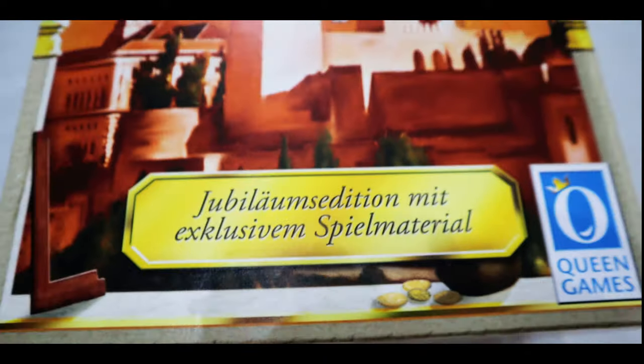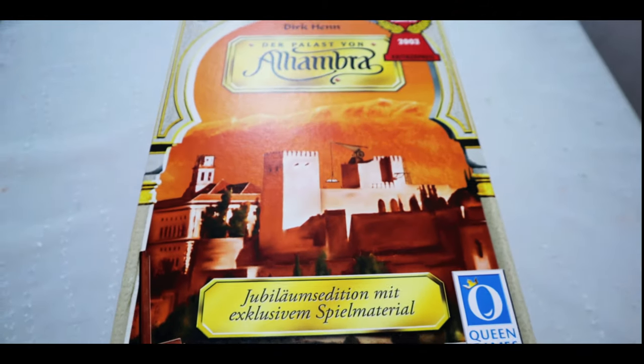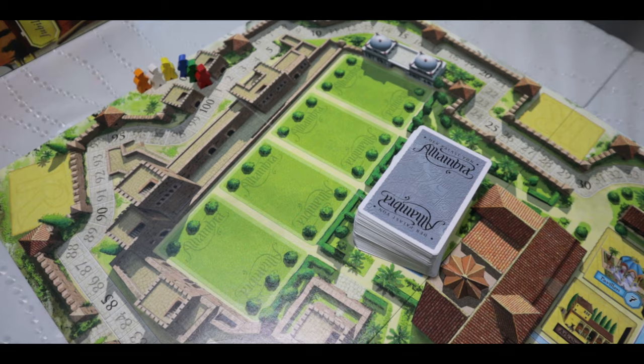Everybody's got a little fountain tile — or in our case with the deluxe edition, a wooden fountain — which you stick out in front of you and use as a center point to expand your Alhambra. This game is divided into three phases: the first phase you take some money, the second phase you buy tiles and lay them out in front of you, and the third phase you redesign your Alhambra.